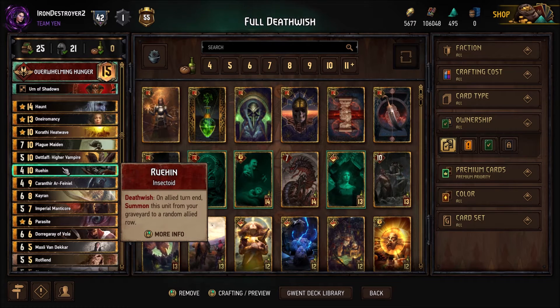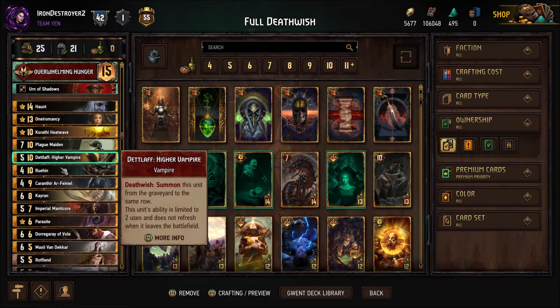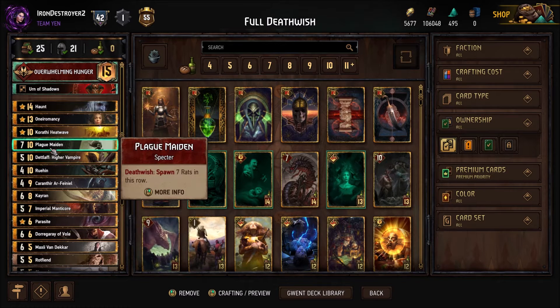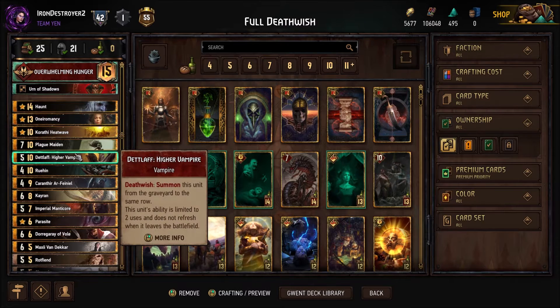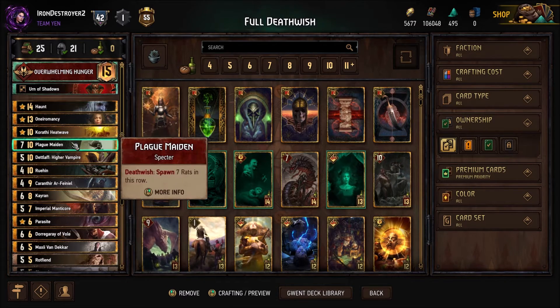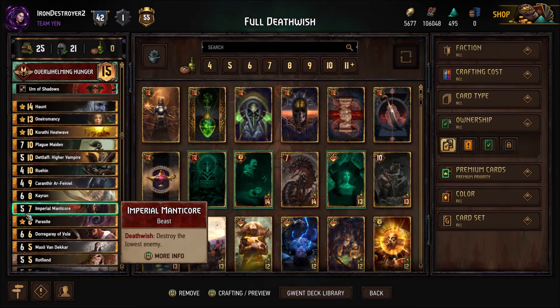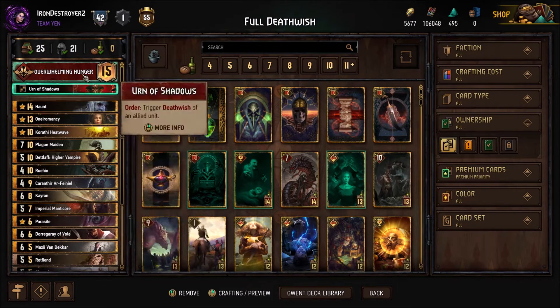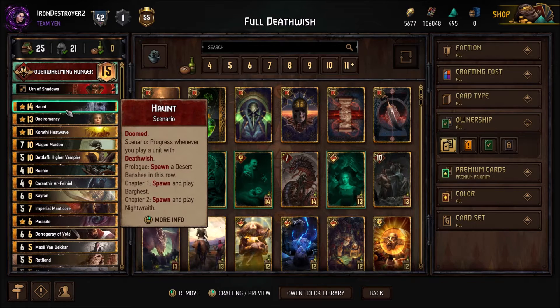Detlaf, Higher Vampire, Ruin, and Plague Maiden are our three big payoff targets for Caranthir. Caranthir on Ruin is probably the best, but you only get Ruin for one round because his Death Wish triggers at end of turn — he comes back but doesn't carry over to the next round. You want to use him in the long round. In a short round you can go for Plague Maiden and consume her with Overwhelming Hunger, or Detlaf Higher Vampire.